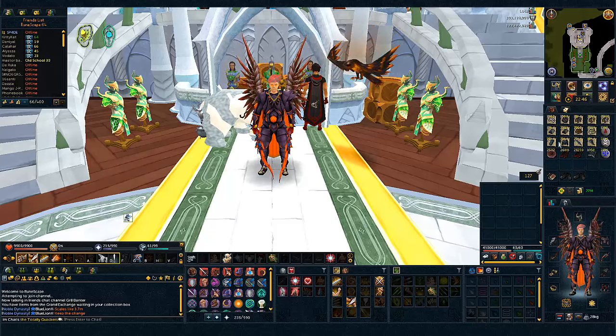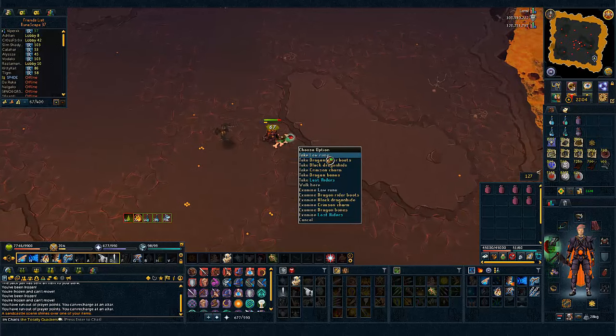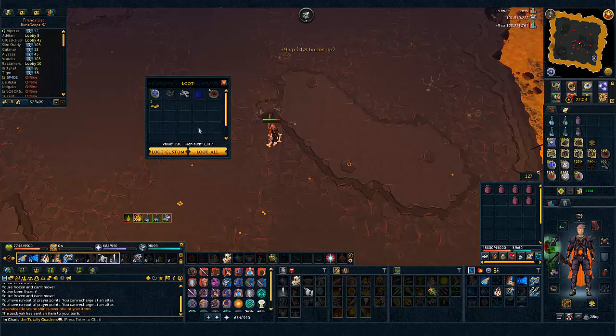Then it's pretty straightforward loot — it's not a very special boss so the loot is not very special. Just ores, bars, logs, a bunch of arrows as you can see right here, and a couple of runes.